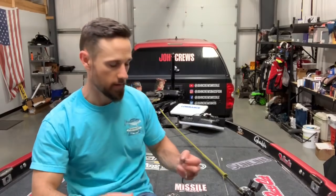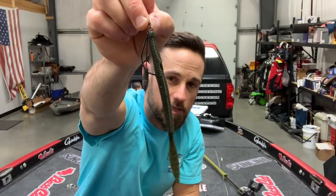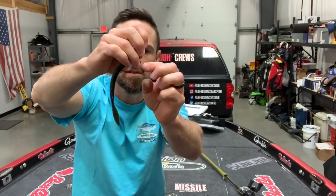Number two is quickly becoming one of my best friends in all of fishing — the Tokyo rig. It's got the Missile Baits Quiver 6.5 on there, though you can use the smaller 4.5 as well. Usually I take two weights depending on how deep I'm fishing. When I'm fishing shallow, I'll probably use two eighth-ounce or two three-sixteenth-ounce sinkers. These are two quarter-ounce sinkers.